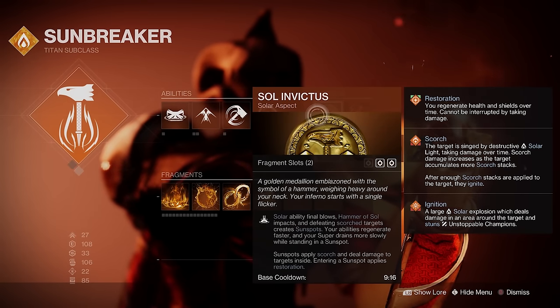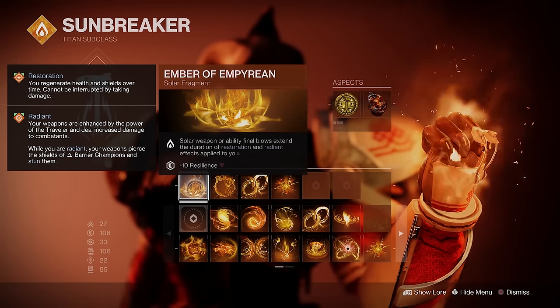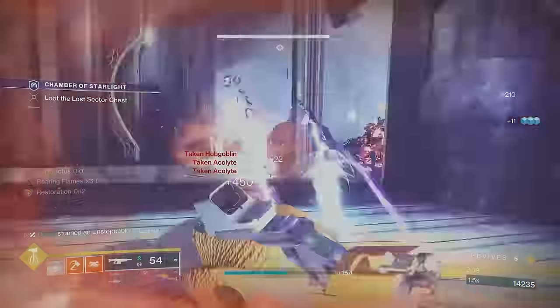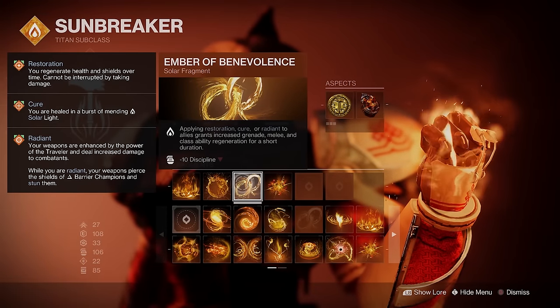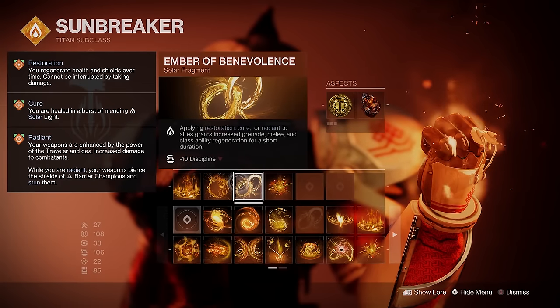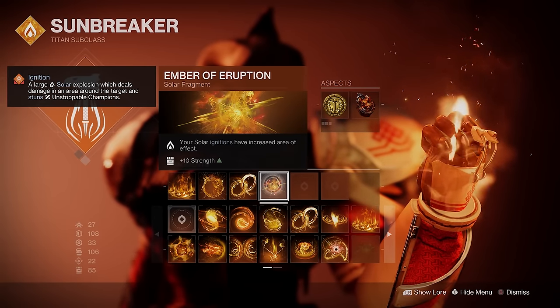For aspects, Sol Invictus creates our sunspots, and Roaring Flames lets us stack damage with solar abilities to make fusion grenades more powerful. Fragments: Ember of Empyrean extends the duration of Restoration and Radiant on solar ability final blows; Ember of Searing grants melee energy and creates a Firesprite on defeating scorched targets — pick those up for grenade energy; Ember of Benevolence grants ability energy when applying buffs, keeping that regeneration buff active in end-game; and Ember of Eruption increases the AoE of ignitions.